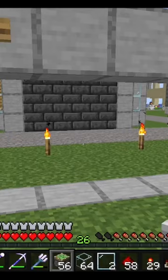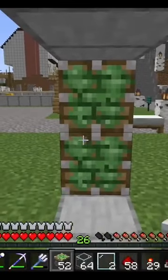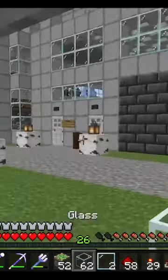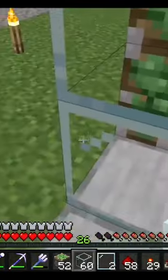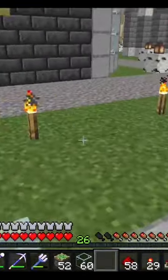I'm going to show you how to make this really cool door. Start with a 7x2 opening and place sticky pistons two high on each side just like this. Put glass in front of each piston. Go in the middle, leaving a block on each side, and place glass panes two blocks high just like this.